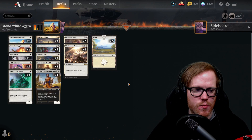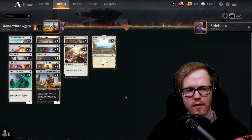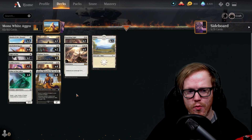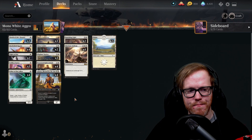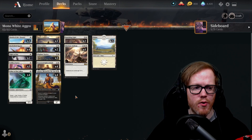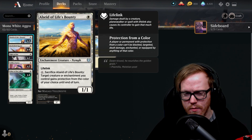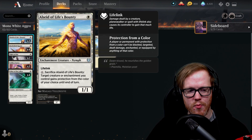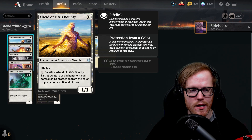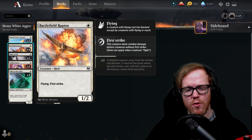The last deck is a mono-white aggro white weenie style deck. Nothing is super expensive — we're only playing 22 lands because everything is three mana or less. The idea is to play a lot of small drops, get wide on your opponent, and pump up our board for additional damage. We're playing Alseid of Life's Bounty — a one-mana one-one lifelinker that can protect something we want to keep on the board by sacrificing it for one mana.